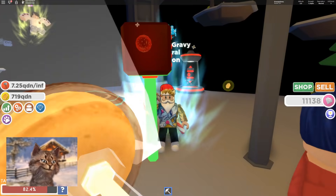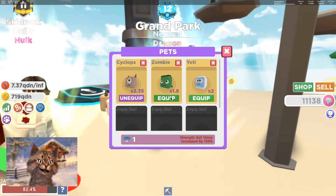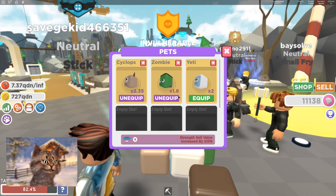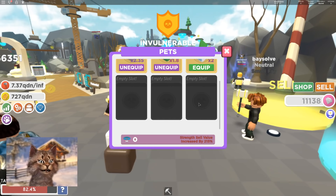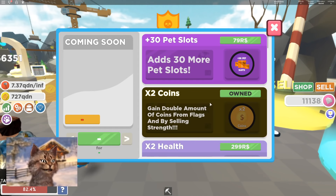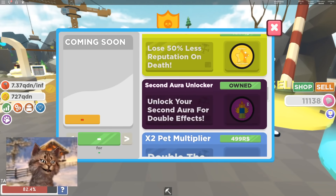I'm about to sneeze. So I just kind of threw up, but we got a zombie and a yeti. If we equip them — wait, how come I can't equip them? How do I equip it? Do I need to buy a game pass? Oh no — you need to buy game passes to equip more pets.